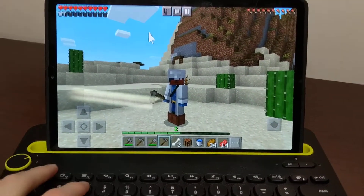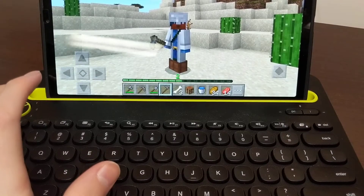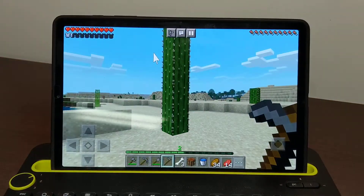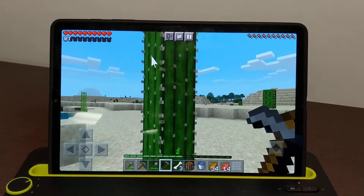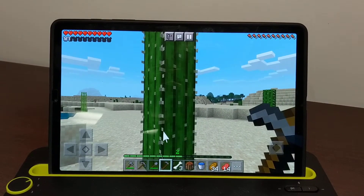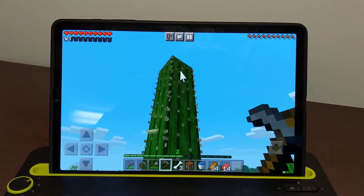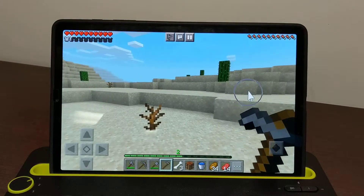So anyway, if I press the 3 key here, which is my F5, you gotta see the cactus. This cactus is 1, 2, 3, 4, 5 cactus blocks tall.